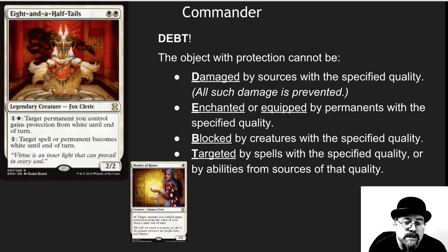In order to get this deck, you need to understand how protection works and the four main things that protection does. It reduces damage to zero from anything that has the quality that you have protection from. Enchanted or equipped permanents from the protected color don't affect it. It cannot be blocked by things with the specific quality — so if I give something pro-white, white things cannot block it. Now, if it's already blocked, it's still going to stay blocked; you do it before things can block.